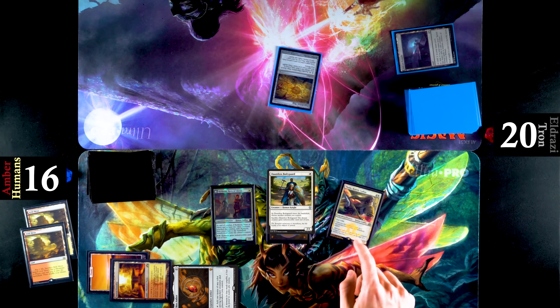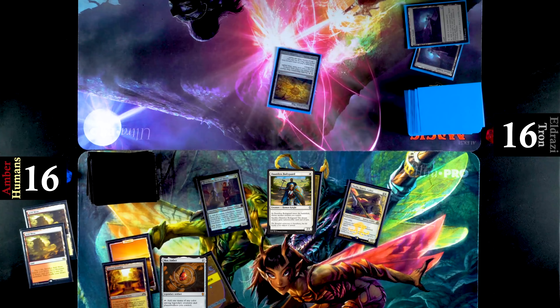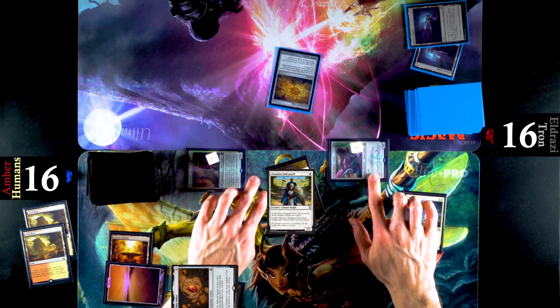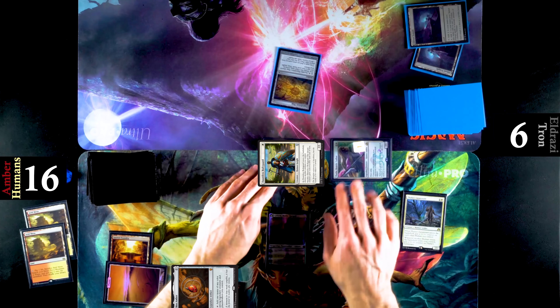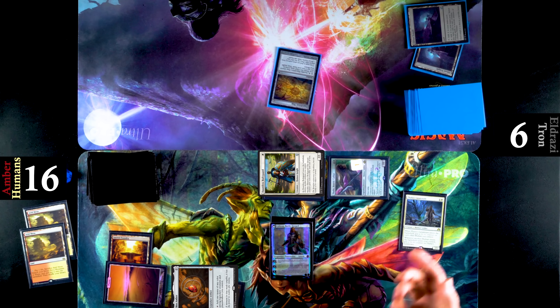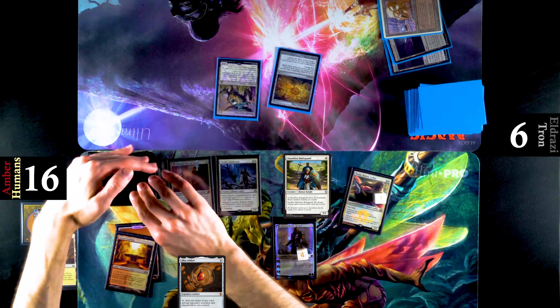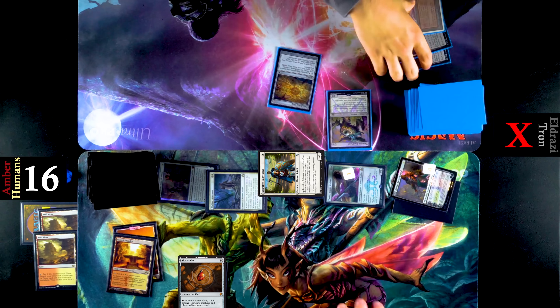Turn two, we see Thalia come out — that's pretty good against Tron considering that almost all their lands are non-basic. So they would have had Eldrazi Temple times two out on that turn, but the player just had to play it tapped. We also see a Thalia's Lieutenant here. Humans really just moving in quickly. This attack is going to flip Kithian as well, and Eldrazi Tron is already down to six. All they've played is Expedition Map, which they can't even use because their land came in tapped. We do see a Thalia's Lieutenant and they pass back — it doesn't really matter at this point because the attacks here will be lethal.